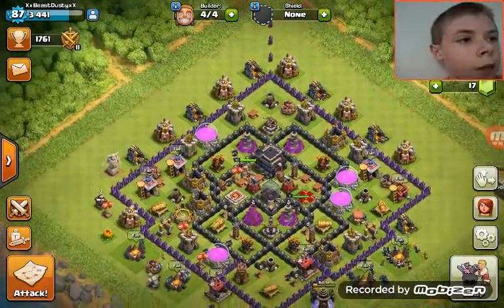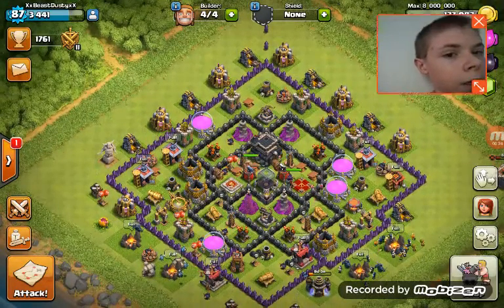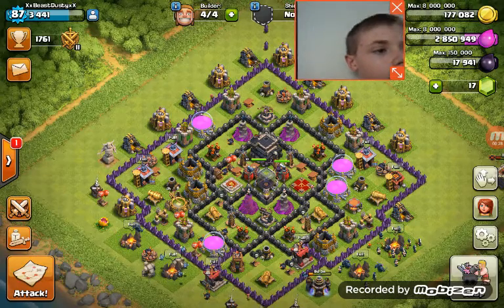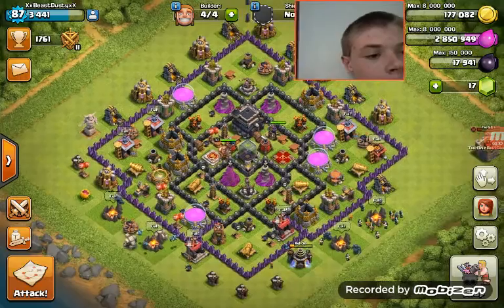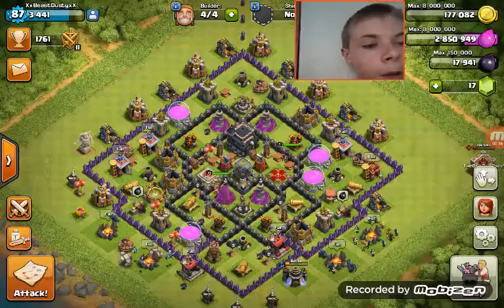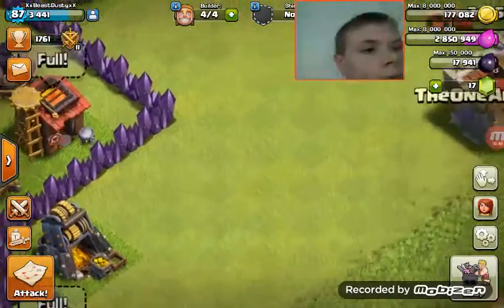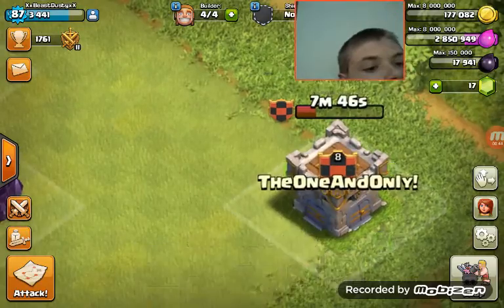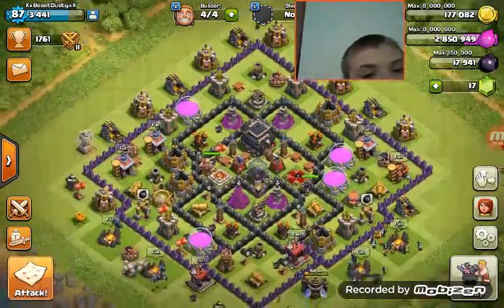I think that my face cam is blocking out my — yeah, we'll put that in there. Okay, so I'm going to attack. You can join my clan if you want. That is my clan. It's a good clan. So let's go attack.